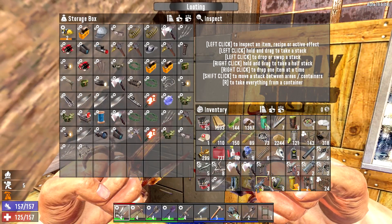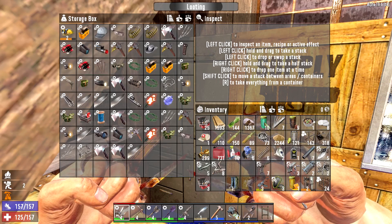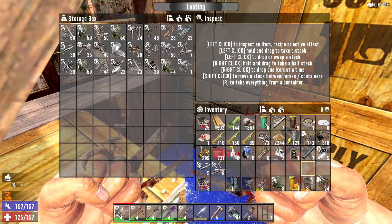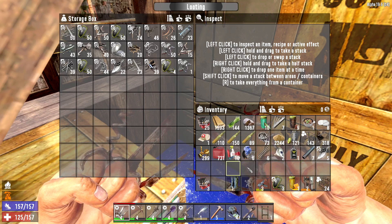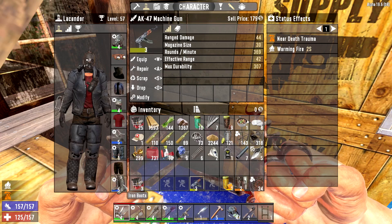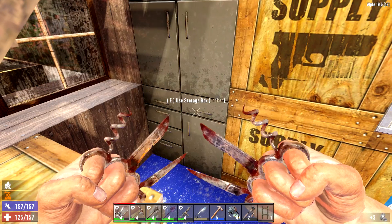Let's uncram some things here. Move these parts and stuff. What's that? I'm not sure what that little symbol in the corner was for. Scrap those — oh, we already did it.